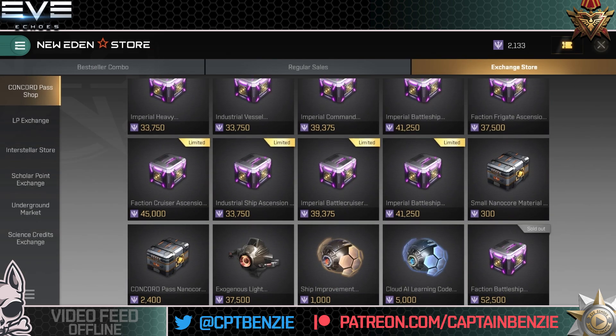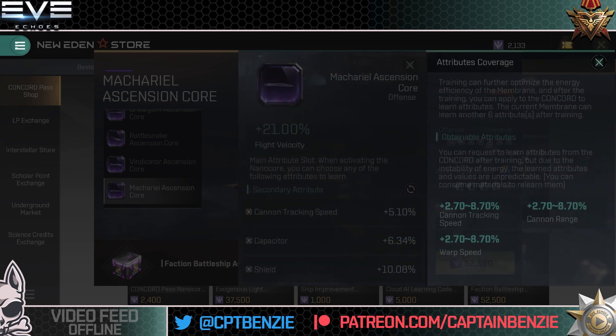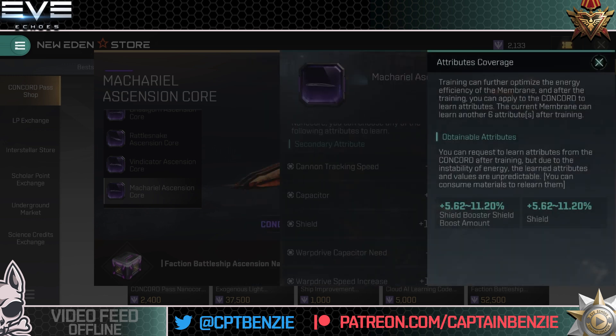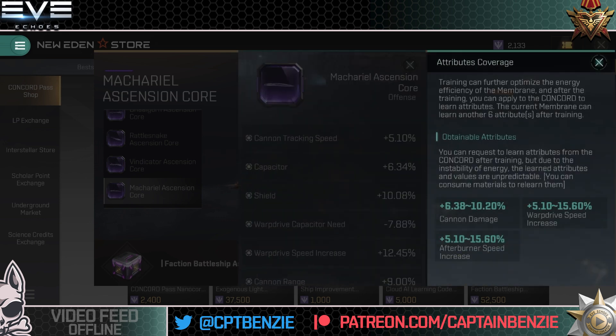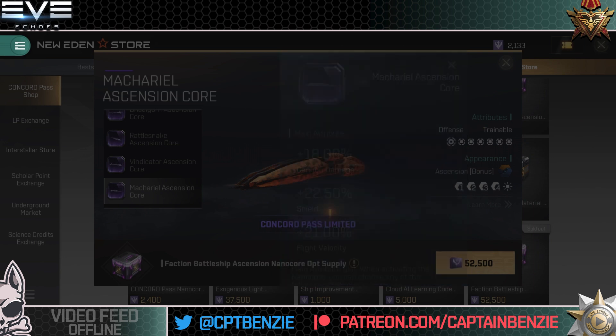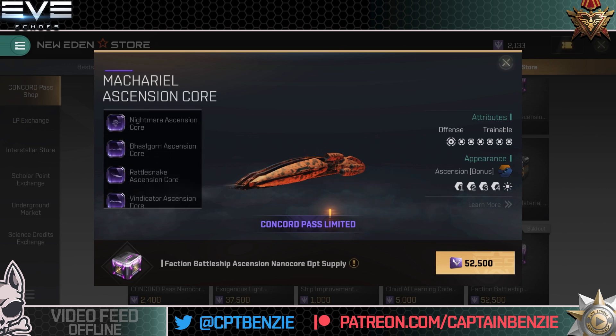How does that stack up compared to the Makariel Ascension Core? Looking side by side: exactly the same at the top. Tracking speed, cannon range or warp speed — there's damage on the Trailblazer side, so you might want to go for the Trailblazer there. Capacitor or cannon damage on the Ascension — whereas the Trailblazer had shield booster amount. This is a trickier one to decide. I would probably personally still go for the Ascension because it's more straight-up damage and less tank. But if you want a tankier Makariel and you're doing that with shields, the Trailblazer is not a bad option. I just personally think the Ascension one is going to be better.